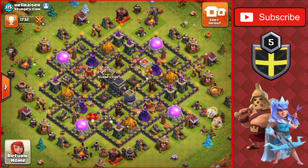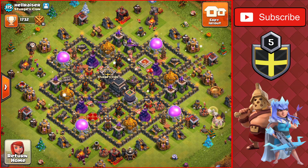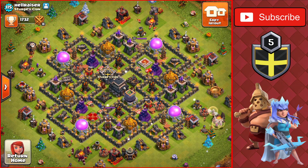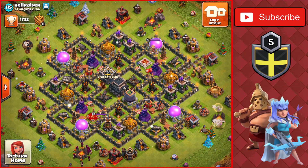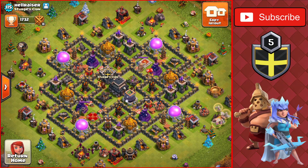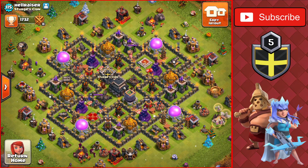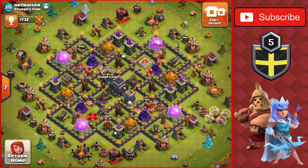Hey guys, welcome back to the channel. Today's video covers the top 5 best Queen Walk armies for Town Hall 9. The armies I'll be showing are mostly ground, with one air attack included. Every attack strategy has the Queen Walk involved, and I'll mention before each one whether it's a farming or trophy pushing strategy.